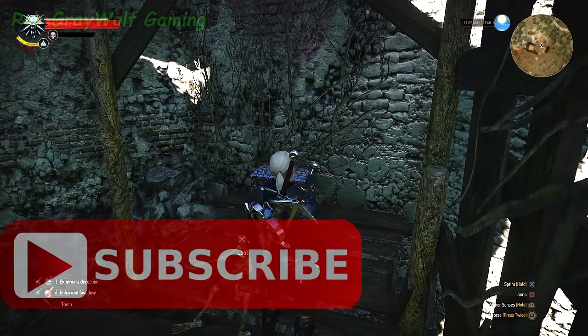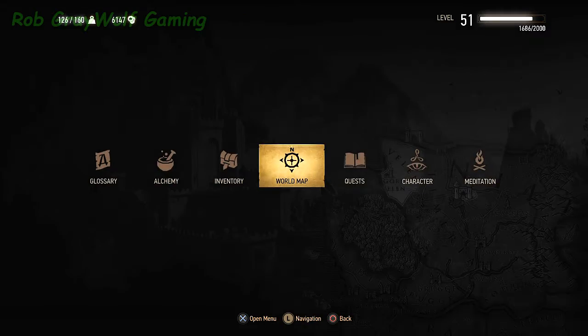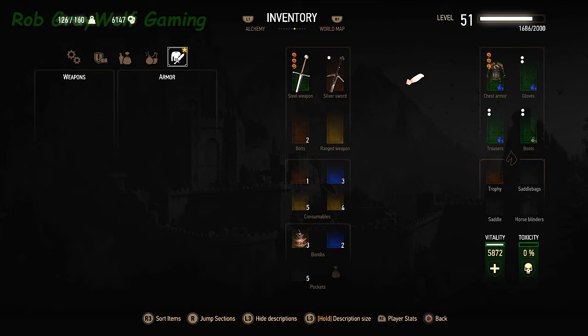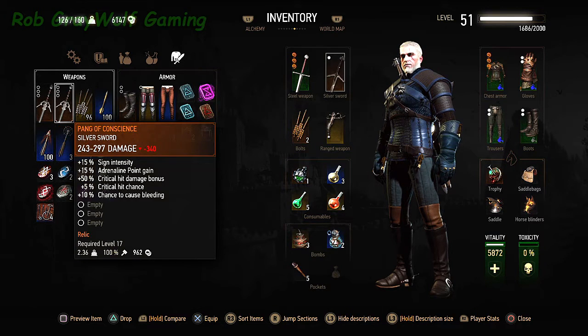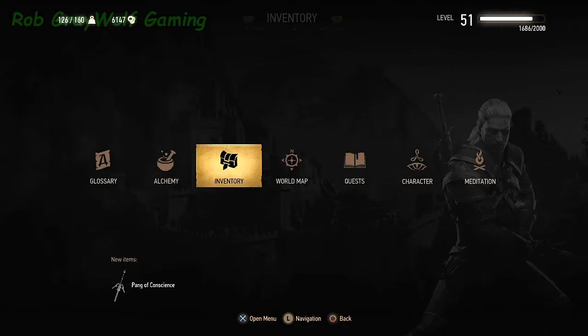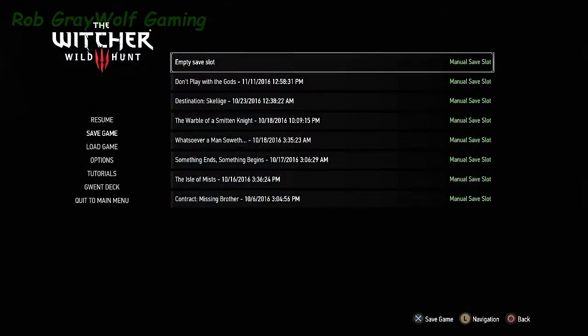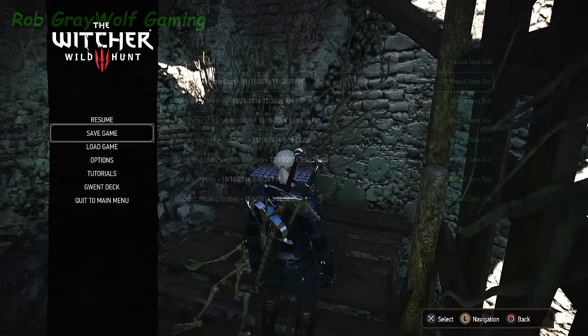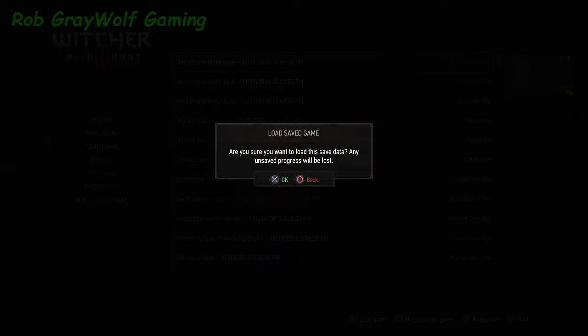Now that you're back in the game, go ahead and loot the corpse again and grab the sword. As you can see in my inventory, I have two of them. Each one is valued at 9.62 crowns. I'll show you a place where you can sell them for 510 crowns I believe. Go ahead and save the game again, then reload the game.